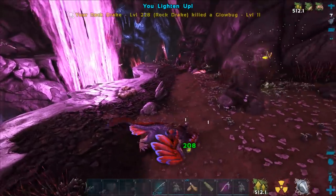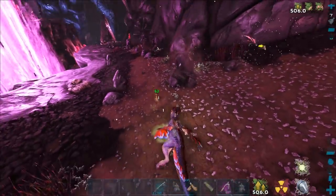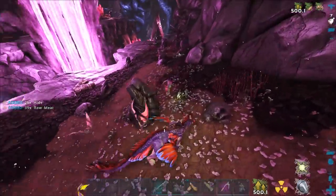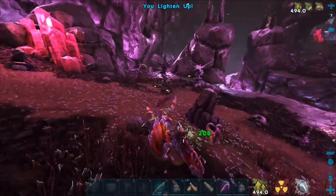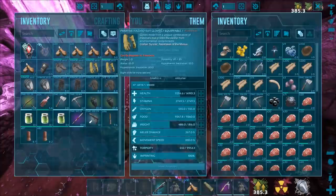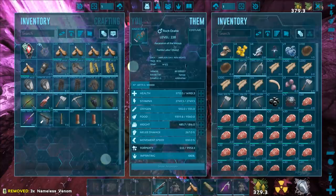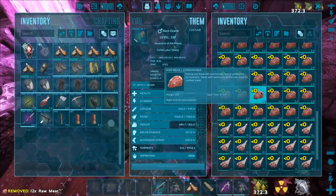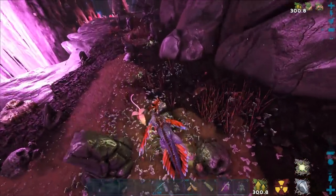We're just gonna clear out some of these creatures because these seekers are super annoying. There's seekers and nameless - it's an endless cycle of pain. We're gonna get this guy healing for a little bit. You can see we get almost 100 health from the venom. If you ever get some of those, feed those to your drake. I'll sit here by the plant and force feed some food as well to get this guy up to full health.